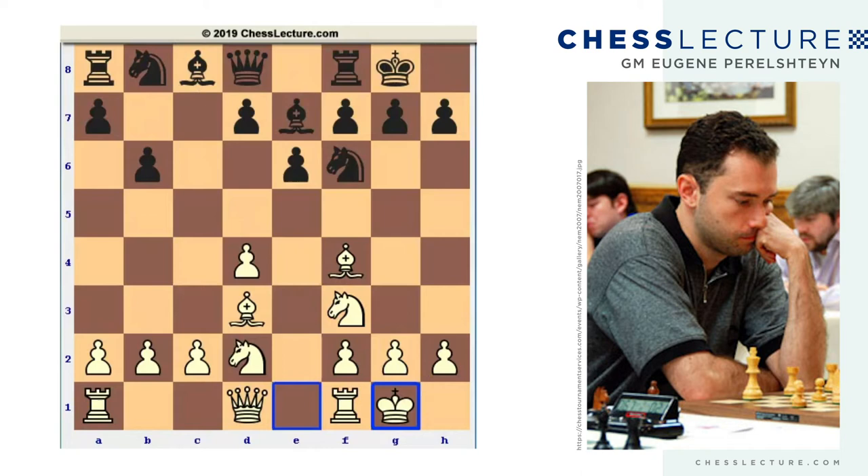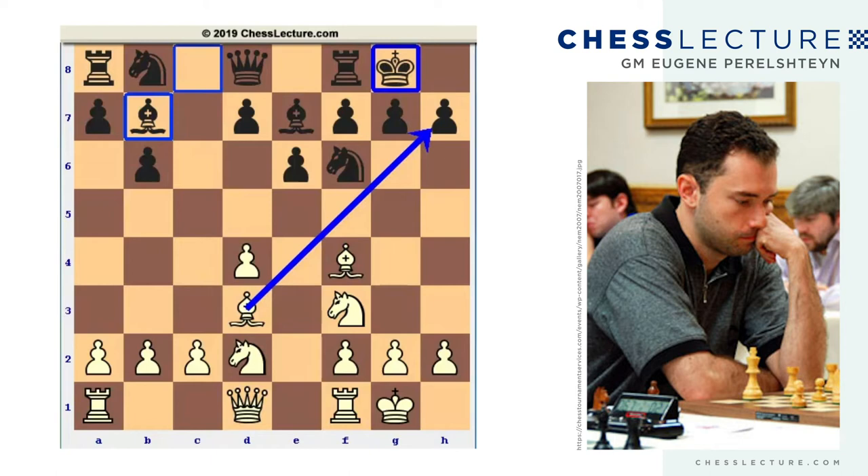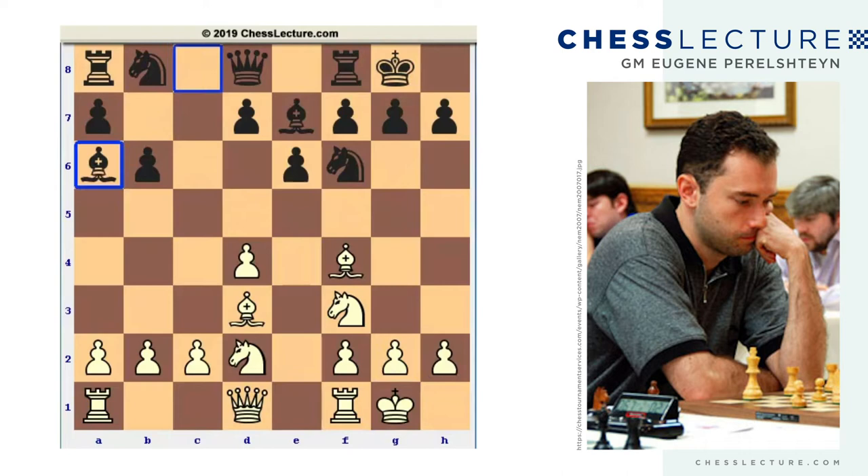Castles and now Bishop to b7. There is an argument about which Bishop is stronger — the d3 Bishop eyeing the King, or the b7 Bishop controlling the long diagonal. One could make an argument for the move Bishop a6, which is very straightforward: you trade off the defender of the light squares and the attacker of your King. After Knight takes, d5 is not so bad anymore because this Bishop won't get stuck behind a pawn. Aronian may think twice about taking the Bishop, and that is why the pawn is still on c2 — he never played c3. He can actually entertain the idea of playing c4.